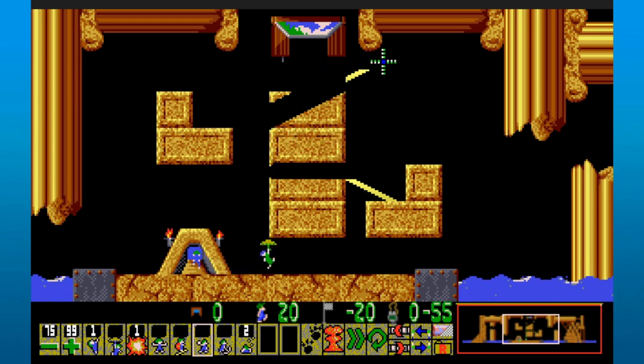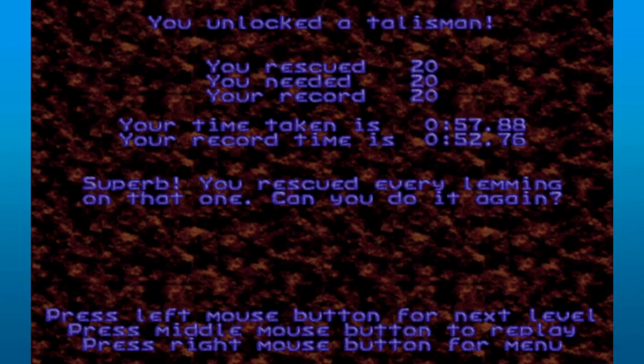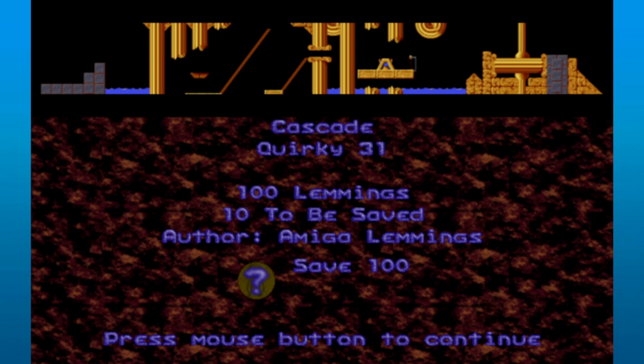Figuring it out by going to the right and then the left, bashing through — there it is. That one's not so bad once it occurs to you. Alright, next up here, this should be a fairly simple one. This is Cascade. Gotta save all 100 lemmings. This is a classic lemmings flex right here — people have been doing this since the OG lemmings days.